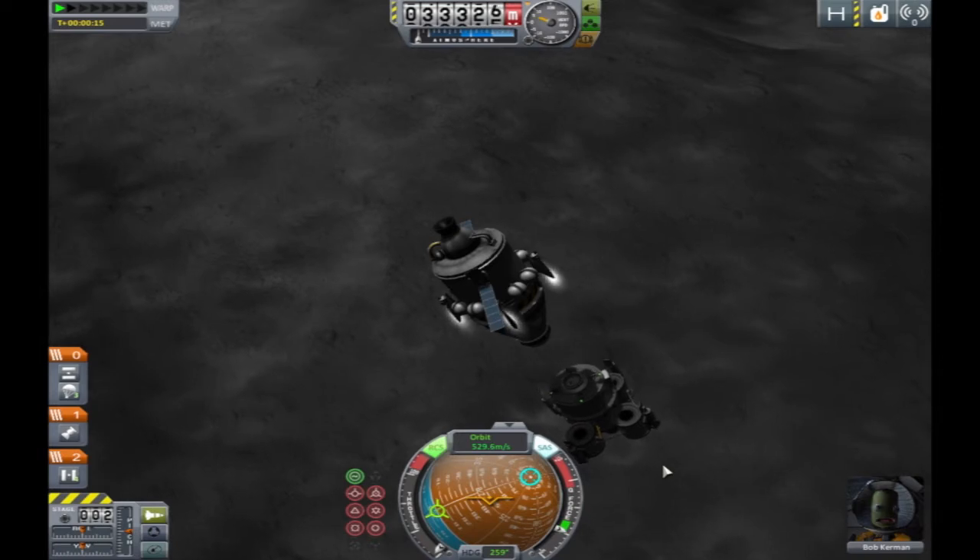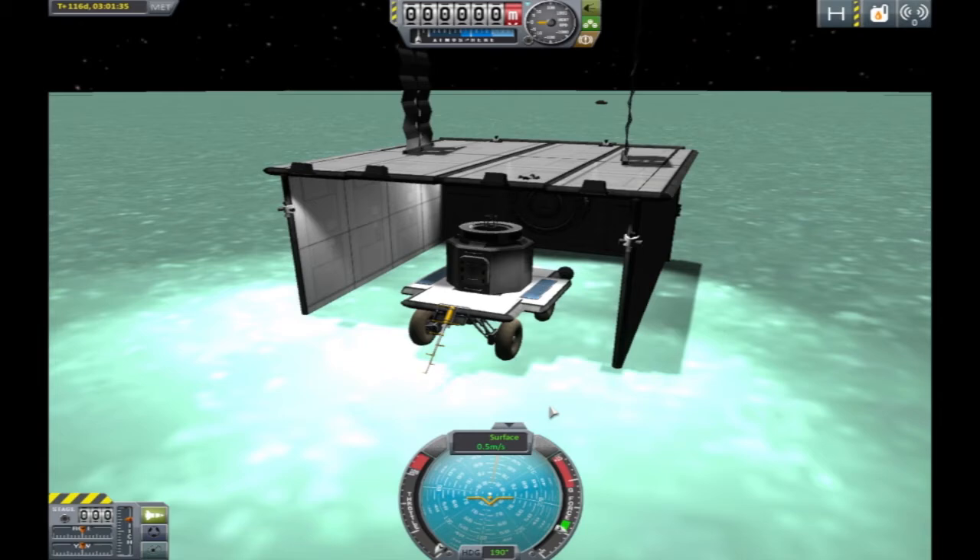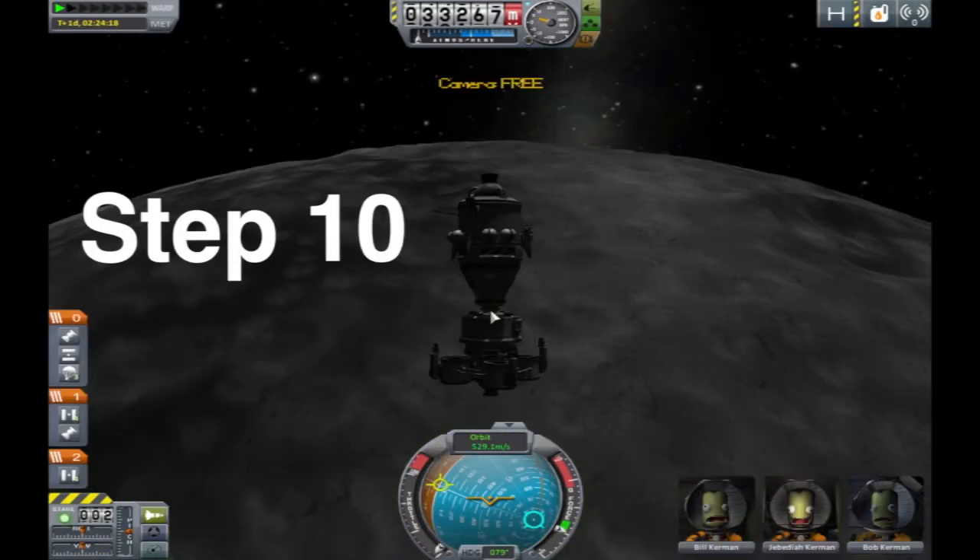R toggles the RCS. H, N, I, J, K, and L are used to maneuver when docking using RCS. G toggles the landing gear, U activates the lights, B activates the brakes, and right-click on a part to look at its info.